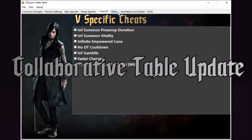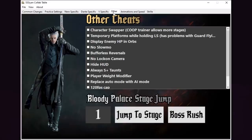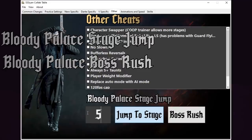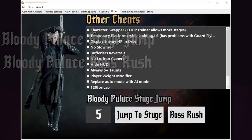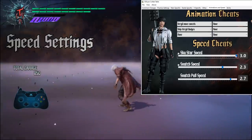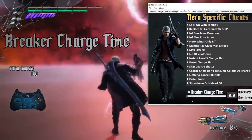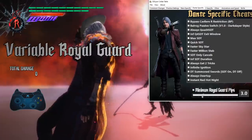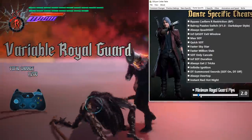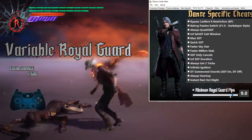With the addition of Strive to the collaborative cheat table, several new options have been added. The ability to jump to a specific stage of Bloody Palace, or to trigger a Boss Rush, have been added to the UI, along with a new page that allows for further customization to animation cancelling and game speed. An option to adjust the breaker charge time has been added to Nero's page, along with the option to set the number of Royal Guard Pips Dante has when practicing. Each pip adjusts the knockback and damage Royal Release causes, so this should prove useful for experimentation.